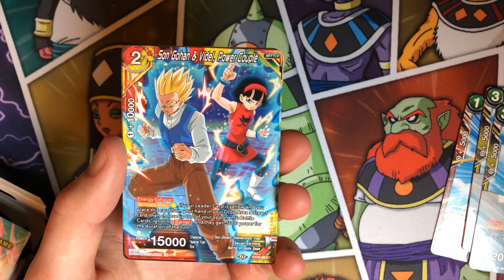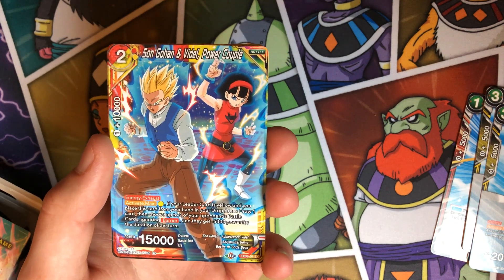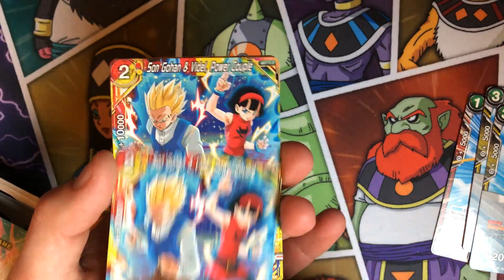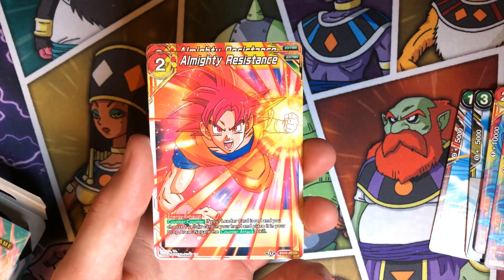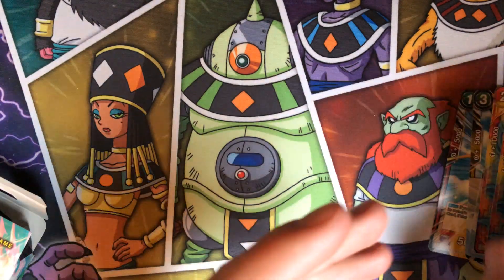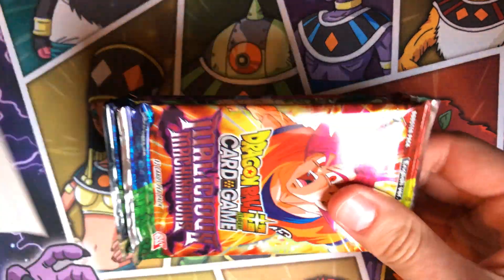We got Son Gohan and Videl — for one activate main, if your leader card's yellow you place him from your hand to the drop, draw one, then minus two of your opponent's battle cards by 5k ignoring barrier. Pretty strong just to minus threats, and he replaces himself so you basically pay one to draw one. He's for Bulma. Then an extremely good card — if your leader card is red and you drop a yellow card from your hand, negate the counter attack skill. Negating counter attack skills is obviously always really strong.